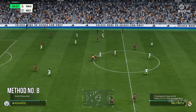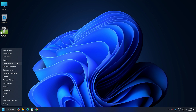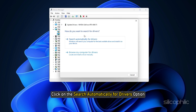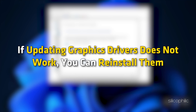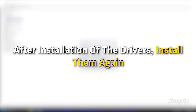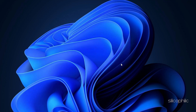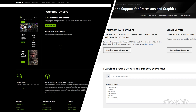Method 8: Update the Graphics Drivers. Right-click on the Windows Search button and choose Device Manager. Go to the Display Adapter section and expand it. Right-click on your graphics driver and select Update Driver. Click Search Automatically for Drivers and follow the on-screen instructions to install the latest driver. If updating doesn't work, you can reinstall them by right-clicking the driver, choosing Uninstall Device, and following the instructions. For AMD, install the Radeon app; for Nvidia, install and run GeForce Experience. Visit the official websites of your graphics card manufacturer to update your drivers.